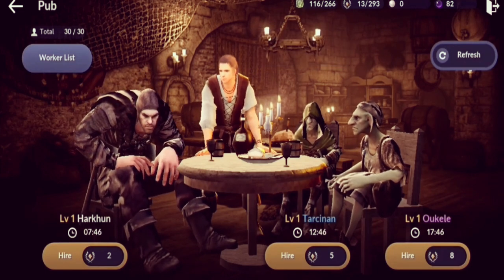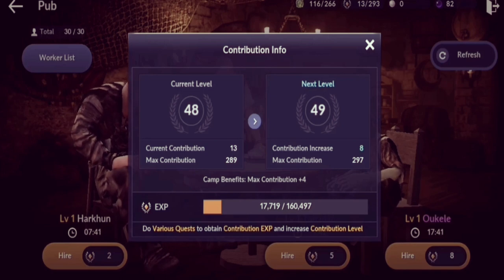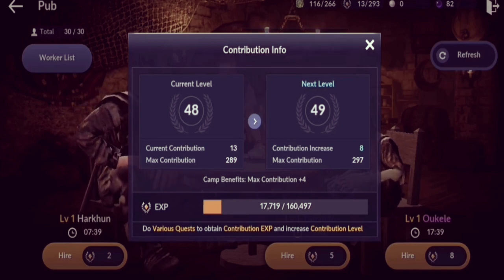The currency used to get workers is contribution points. The higher your contribution level, the more points you have, meaning you can get better workers with better stats — faster gathering time, faster crafting time, and faster building time. I really suggest that you work on leveling up your contribution points.